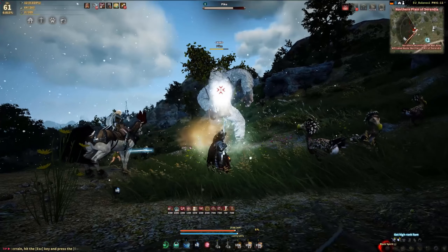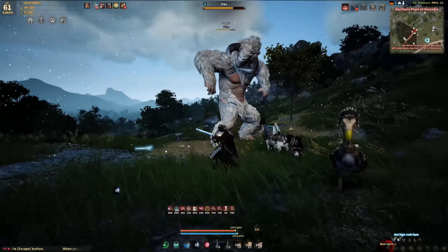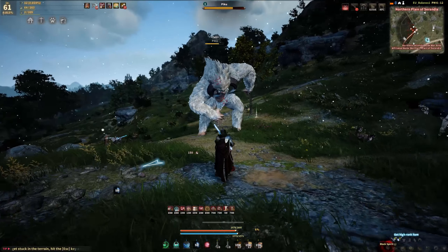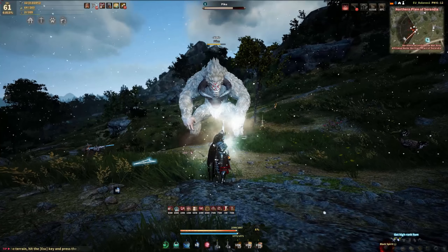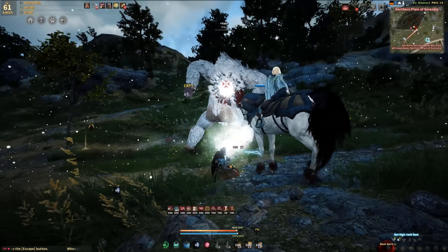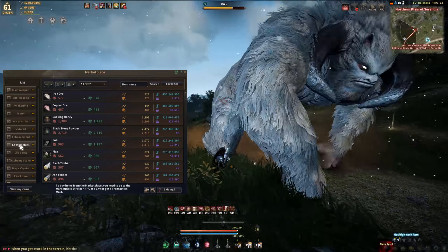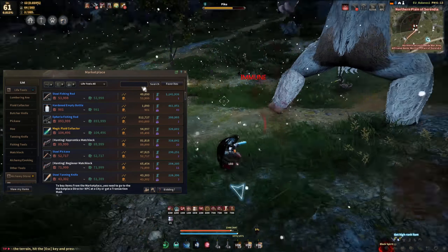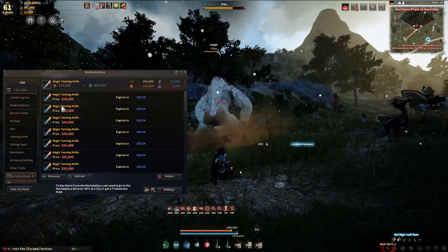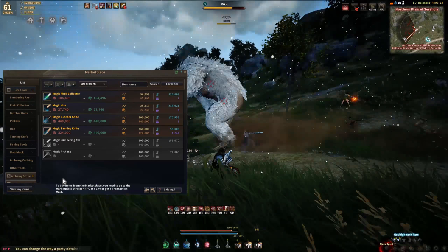With that, I'm pretty much done. To some people this may not be enough, and to others it may be all they need. For me personally, I'm just going to use only the magical tools from now on because I expect those to give me a higher drop rate for sharps and hards. On the EU Observer, the tanning knives are pretty much overflowing the marketplace with 1,020 or more listed, so I'm just going to buy those and not even care about the main material — all I want is sharps and hards.